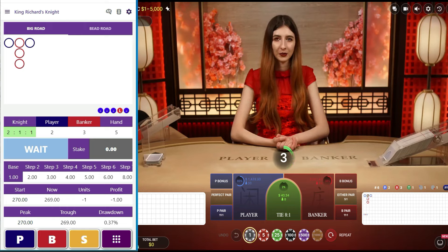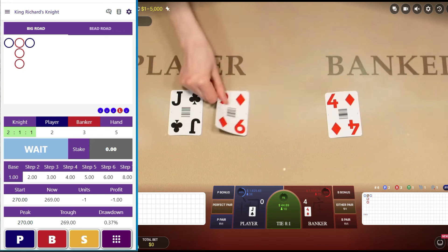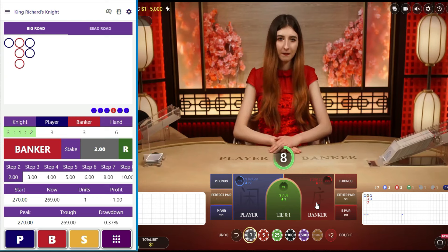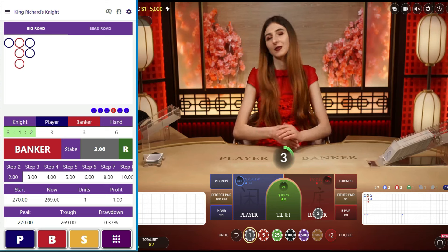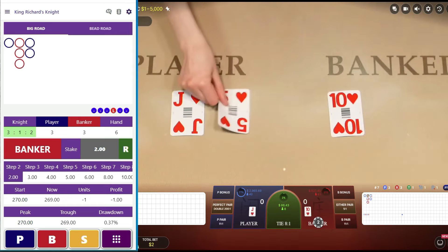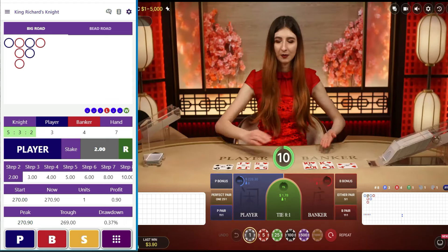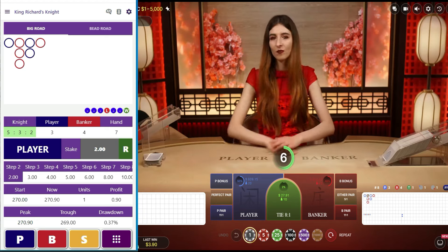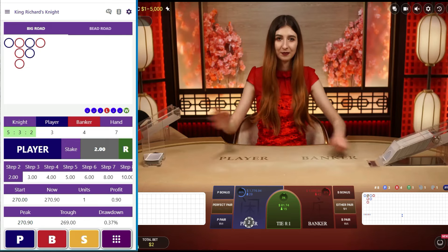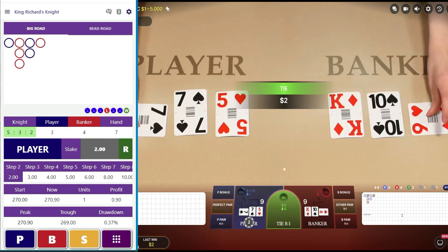Player — now it's telling us to put $2 on banker, so we'll do it, we're told. And banker it is! Now it says turn right around and put $2 on player. They're saying the new version of this app is going to be ready any day now.